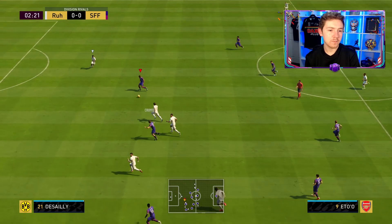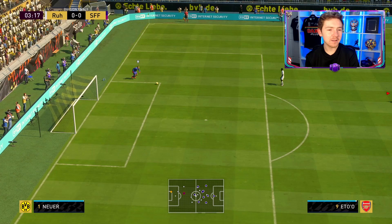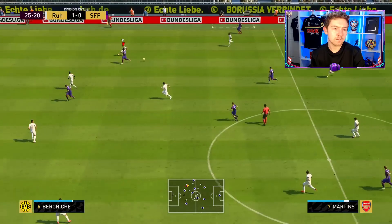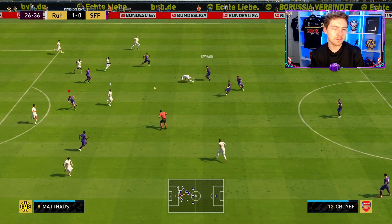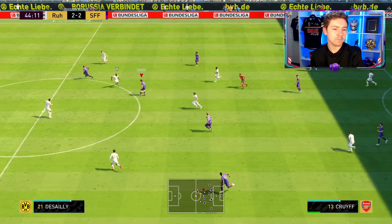Nice team — very pacey back line with that Future Stars Laqua. We've brought Gelson Martins into this. I tried to do a fake shot there and apparently the input just did not get accepted. Martins gets in space — that's a really good delivery, sadly not able to convert. Good touch from Gelson Martins, tried to cut inside, gets into the box.